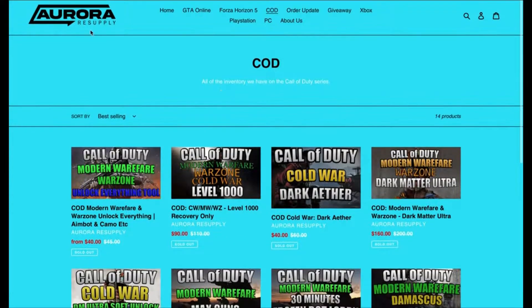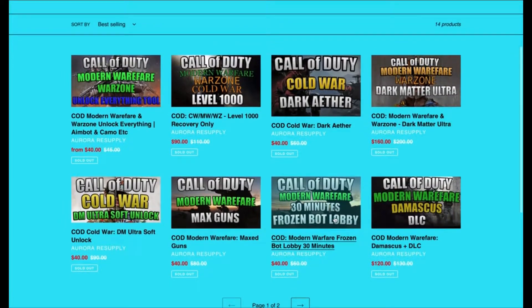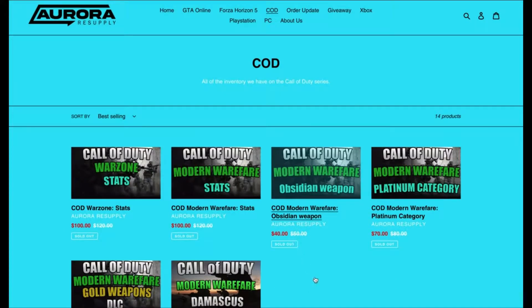First, a quick word from today's sponsor Aurora Resupply. If you guys are looking for a cheap, fast, and reliable way to get mastery camos, bot lobbies, all that kind of stuff in Call of Duty, make sure to go check them out. There's gonna be a link to them down in the description below.